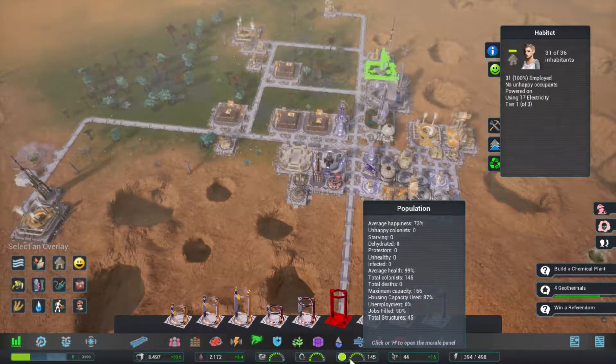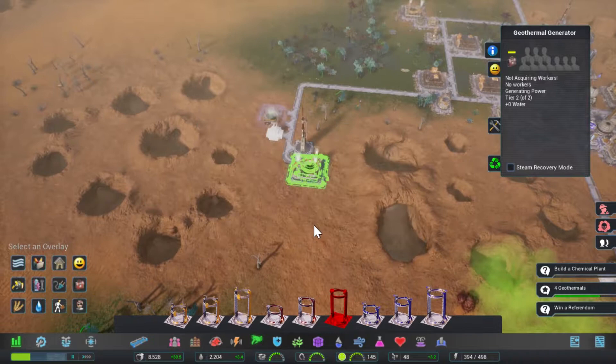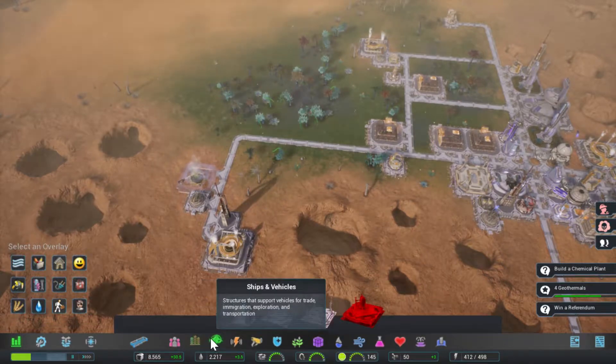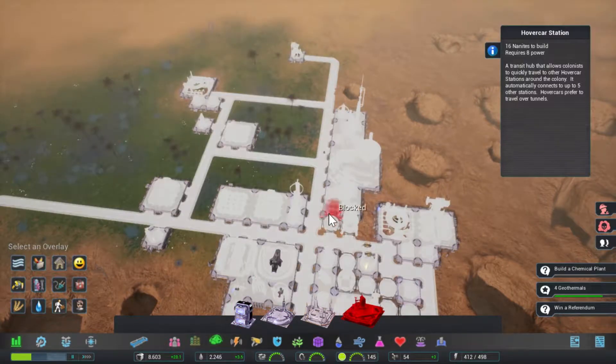How am I doing on space? 87%. Well then, let's see if we can fix that problem by doing something a bit different. We're going to build hovercars. This is the future, so obviously there are going to be hovercars. I'm going to build one here.